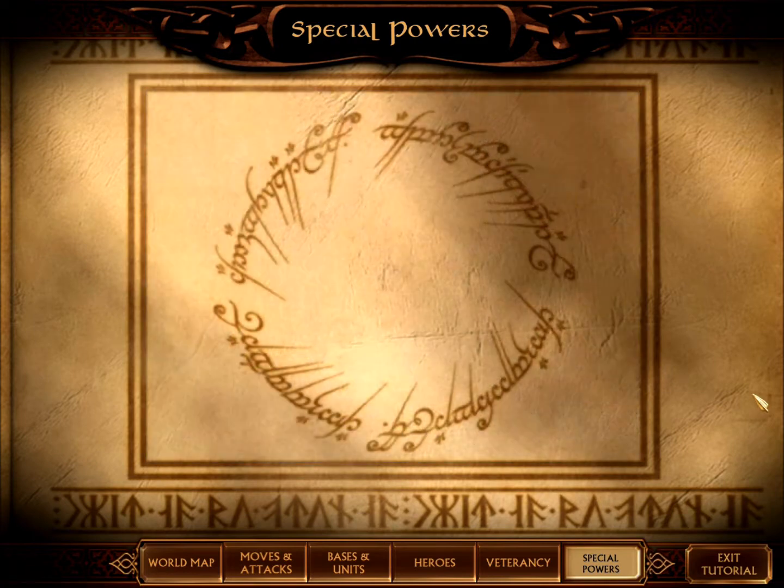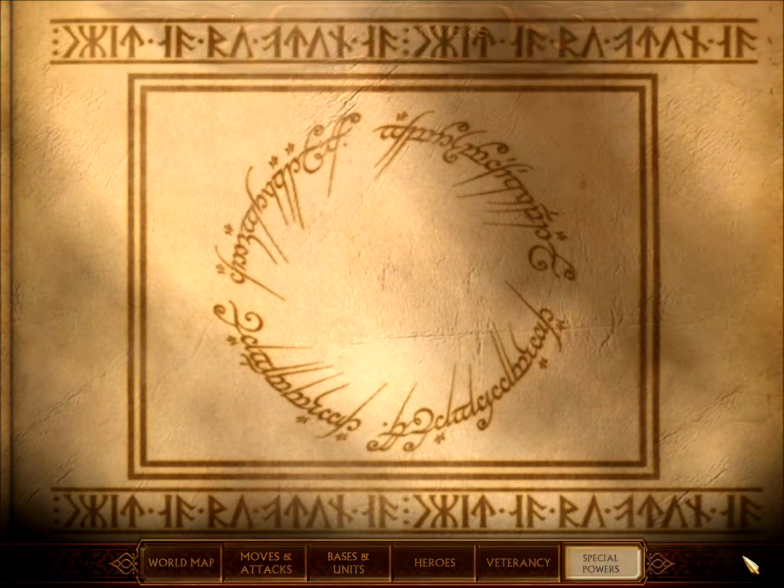That's what we're all about on the evil side — domination. We have about ten minutes left, so let's see if we can get into a little bit of the evil campaign. I'm going to exit the tutorial here.